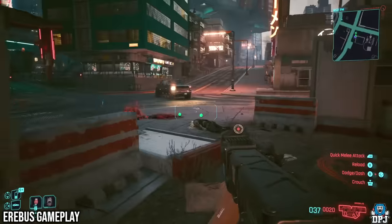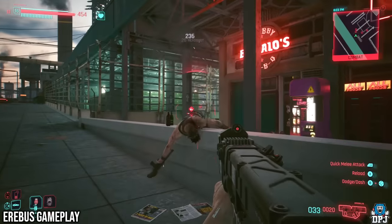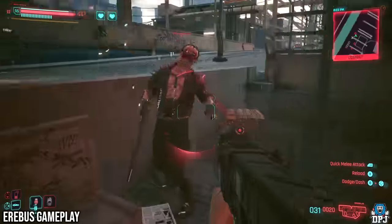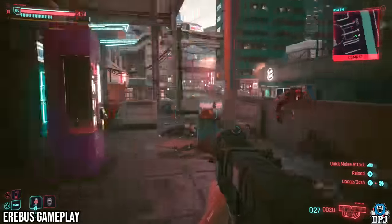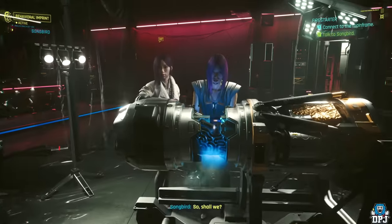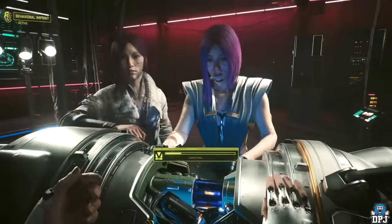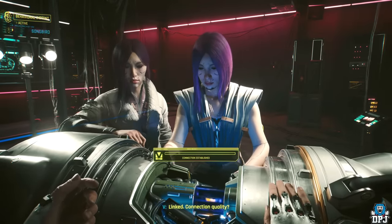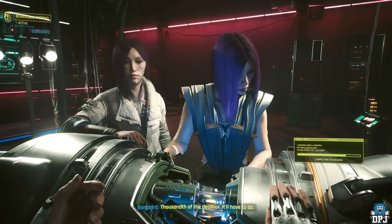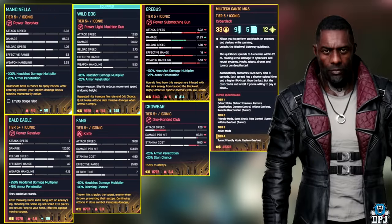The iconics we'll cover today are: the Paria, Murphy's Law, Quantum Tuner, Wild Dog, Bald Eagle, Fang, Crowbar, Mancinella, the Erebus, and the Corrupted Militech Kanto Mark VI Cyberware. If you choose Songbird, you get the Paria, Murphy's Law, Quantum Tuner, and Mancinella. If you choose Reed, you get the Wild Dog, Bald Eagle, Fang, Crowbar, Mancinella, Erebus, and the Corrupted Militech Kanto Mark VI Cyberware.